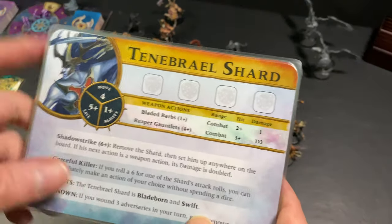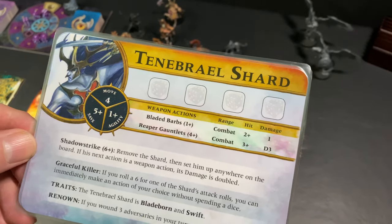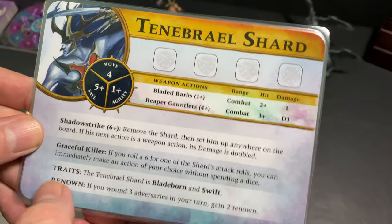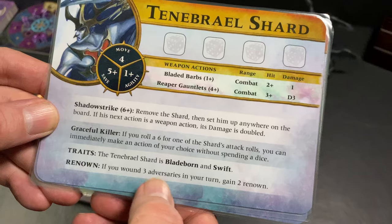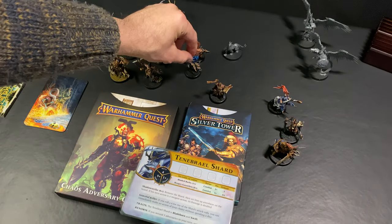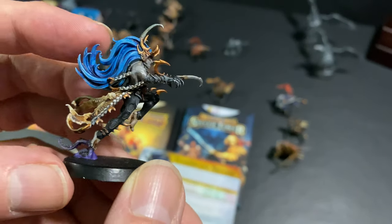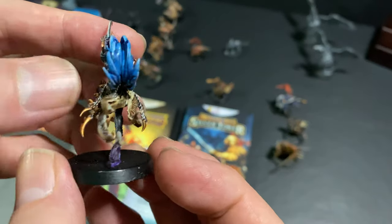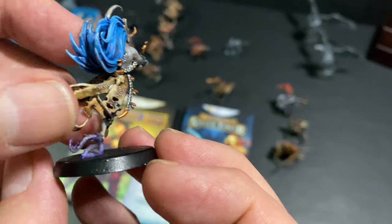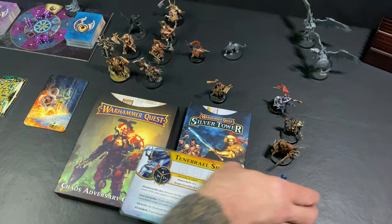And then we have the Tenebrael Shard, kind of like the war dancer I guess — a crazy, wild elf. He gains more experience if he wounds 3 adversaries in your turn, so again kind of another DPS type character. I like the pose on this guy. He was very difficult to paint as well with all these really thin chains, but he looks pretty cool. I like the way he's just leaping into the fray.